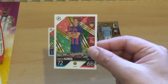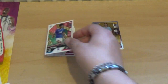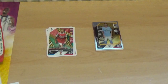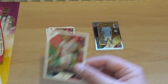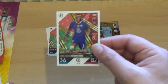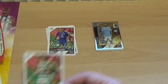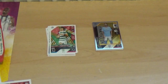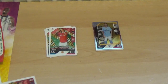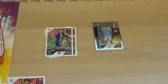Then we have Marcos Alonso of Barcelona, Malik Tillman of Rangers, Oleksandr Zinchenko of Arsenal, Xaver Schlager of RB Leipzig. There's Pierre-Emerick Aubameyang in his Chelsea kit with the mask on. Jota of Celtic, Anthony of Manchester United, Fabian Ruiz who's moved to PSG from Napoli.